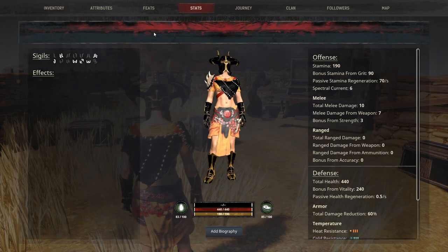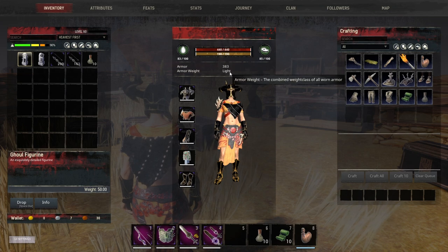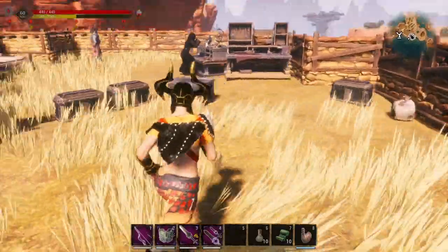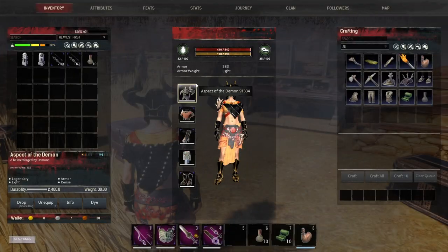If we take a look at our armor value, we are at 383, which gives us a total damage reduction of 60%, and that is in light armor. The reason I want light armor is because that's going to maximize our ability to dodge and get out of the way quicker. I prefer light over heavy.